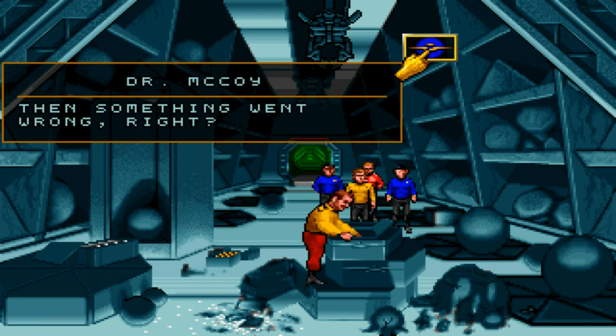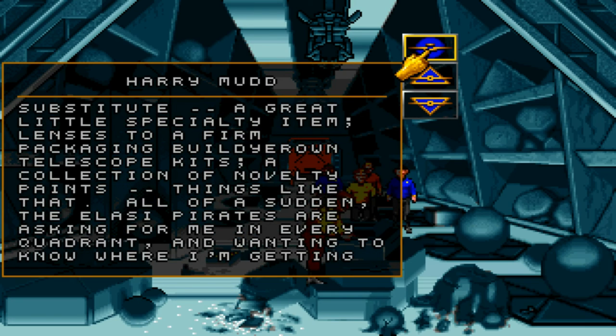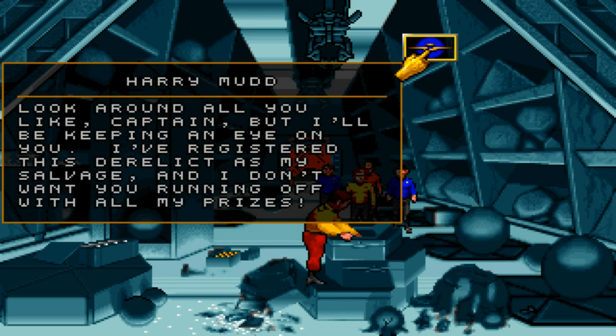Something went wrong, right? Actually, no, Doctor. Not then. I'd started offering a few other little items I found: Mudd's limited coffee substitute, a great little specialty item; lenses for a build-your-own telescope kit; a collection of novelty paints — things like that. All of a sudden, the Elasi pirates are asking for me in every quadrant, wanting to know where I'm getting my goods. What is a novelty paint, anyway? I see, Harry.